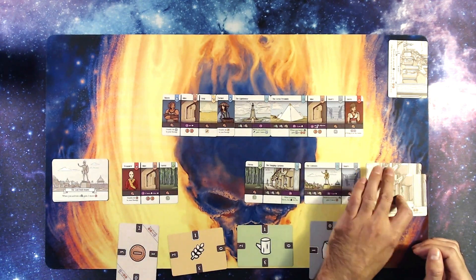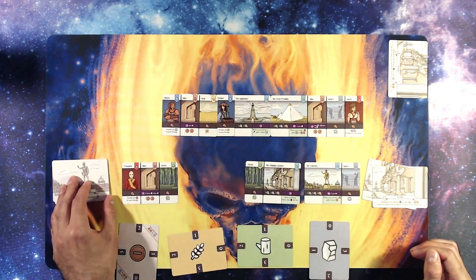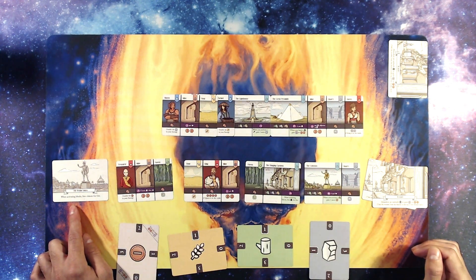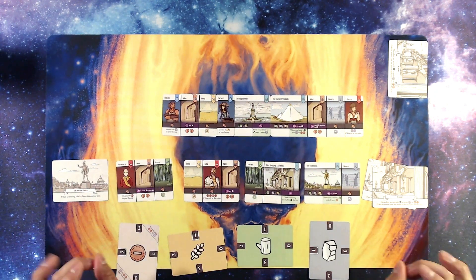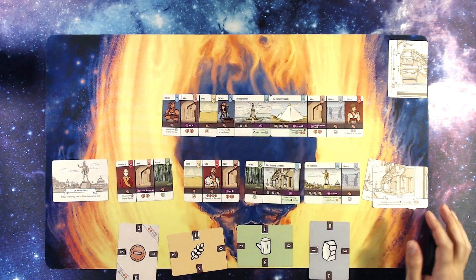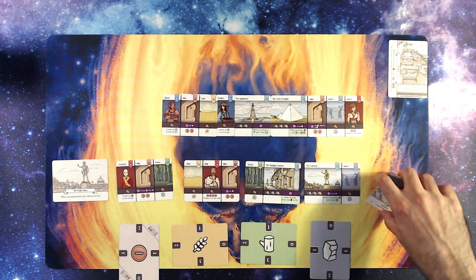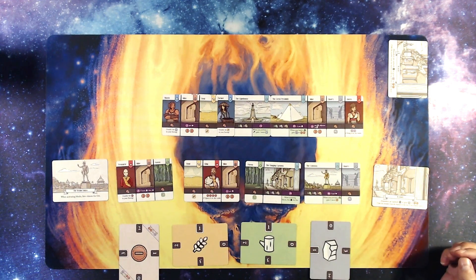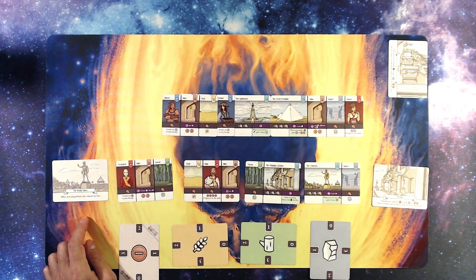I'm going to put out this new card. The Realm Unites: when activating blocks, hire citizens for free — and citizens means royal or commoner, just citizens. I'm already down to two cards here and one card there. This is getting hard.